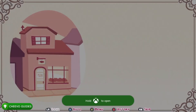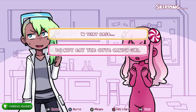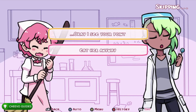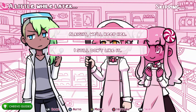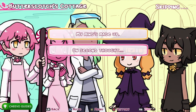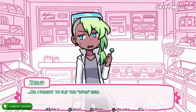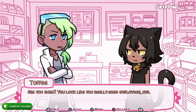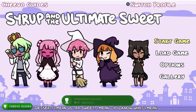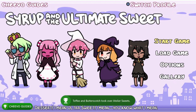Start it back up — we're going for Bad Ending Two. Choose 'In that case,' then 'Okay, I see your point,' then 'I still don't like it,' then 'My mind is made up,' then 'Ignore him,' and finally 'Hire the cat.' That gives you Bad Ending Number Two.